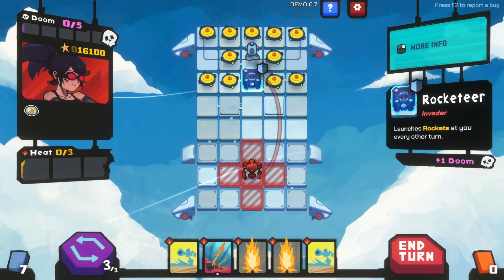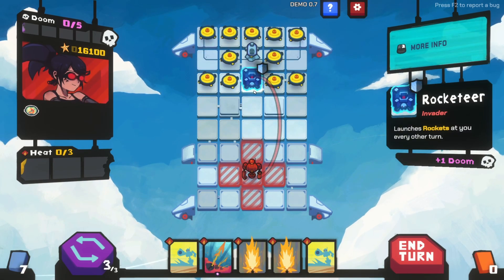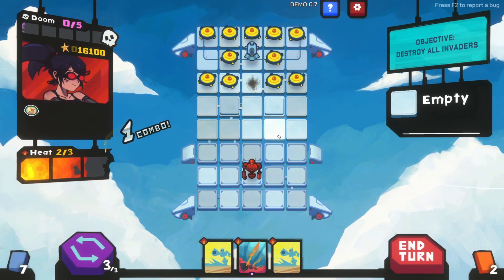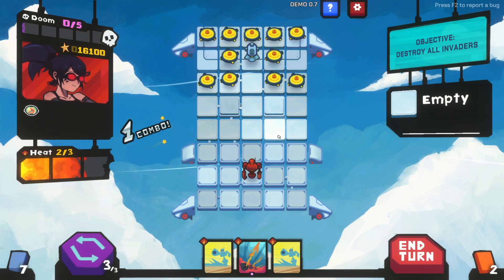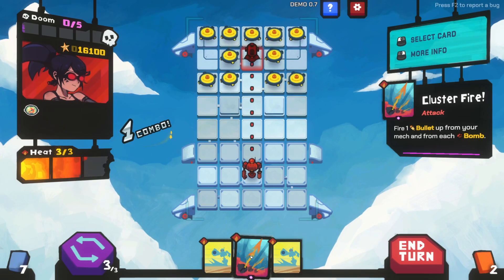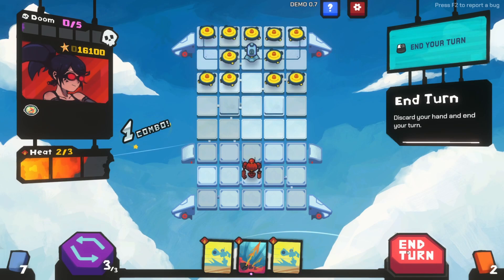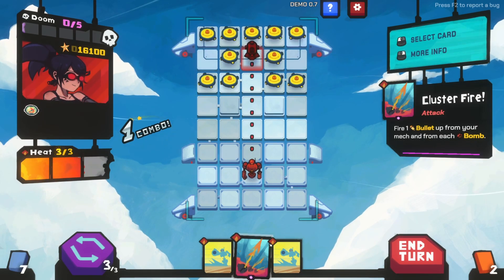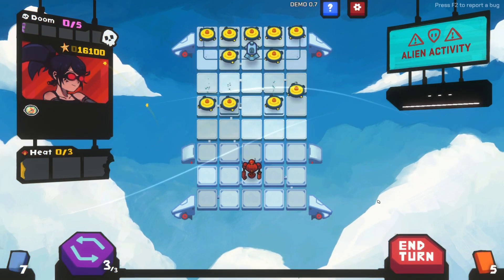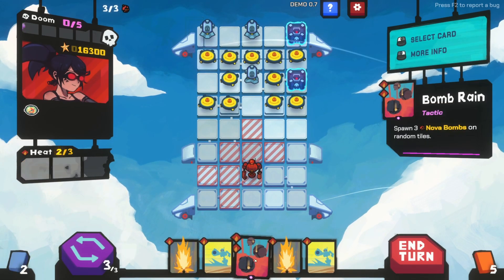This invader launches rockets at you every other turn - it's got a shield. We could kill him with a double hit. Gone. I'm not sure where we want to be - I could shoot once. Do these get thrown away if I don't use them? I think they do - I should have used it. All right, bomb rain!